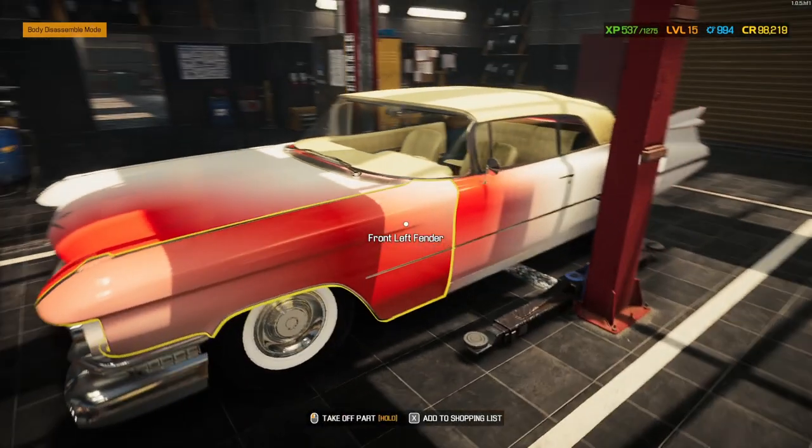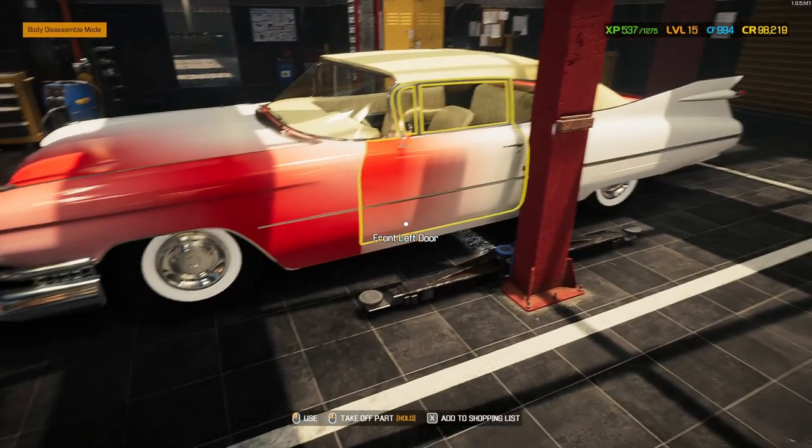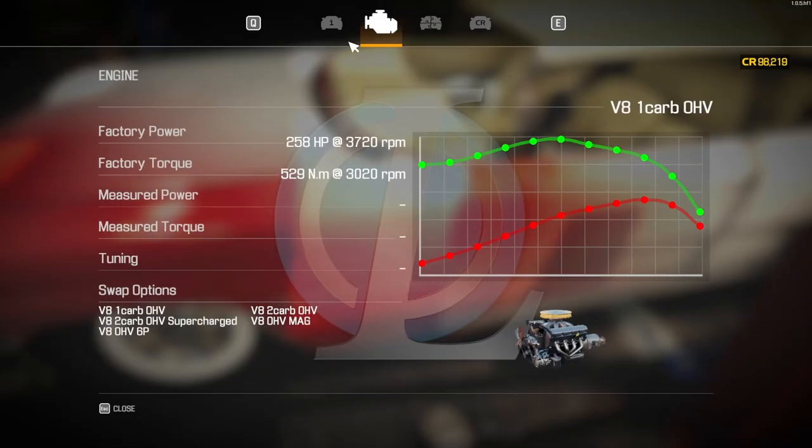How can you see that you can place a supercharged engine in a car? It's very simple but you need to know it. Right-click on the car, take 'Car Status', go to 'Engine', and at the top you can see the current engine — in my case the normal V8. Under 'Swap Options' you can see all the engines that you can put in this car. This is very essential because if you start making a supercharged engine and at the end you can't place it in your car, it's not going to be a happy feeling.